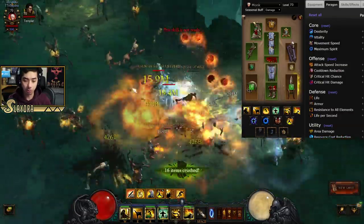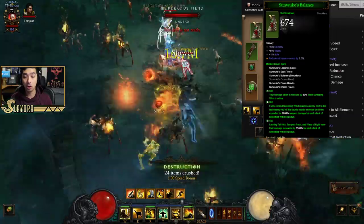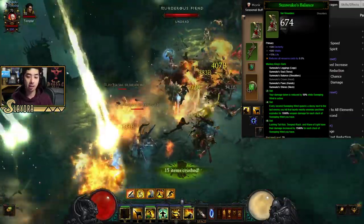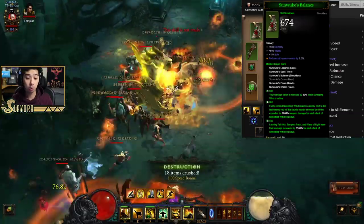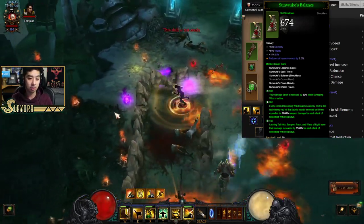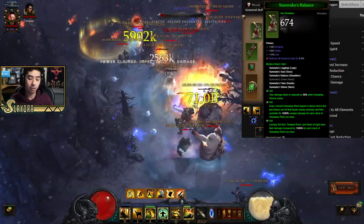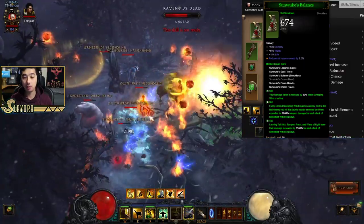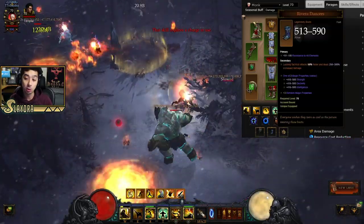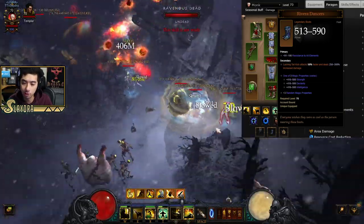To sum up what the build does: we're going to be stacking Sweeping Wind — that's what gives us our damage with the 6-piece Sun Wuko set. You'll see that 13 in the bar; you want to keep that up as much as possible. Sometimes when there isn't density and you're not gaining extra stacks, you'll need to reactivate it — it costs Spirit, but you have to keep it up the whole time. It's usually pretty easy in greater rifts because the density is better. The attack speed with this build is very, very fast, with Riviera Dancers giving us 50% bonus attack speed to Lashing Tail Kick.